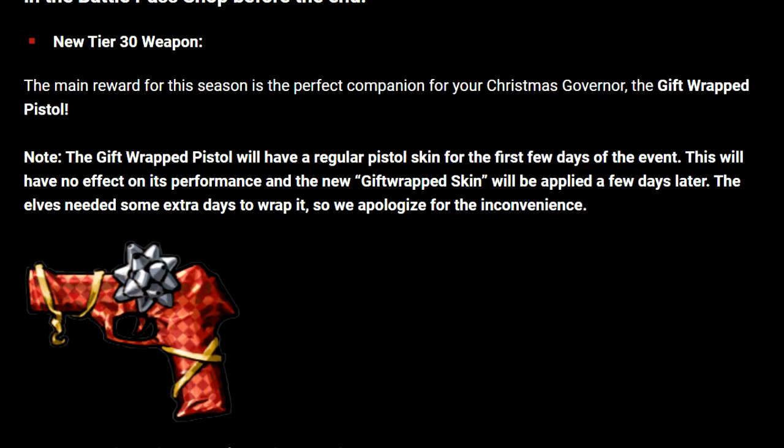There's also a sneak peek at the tier 30 weapon. The main reward for this season is the perfect companion for your Christmas Governor — the Gift Wrapped Pistol. It's noted that the Gift Wrapped Pistol will have a regular pistol skin for the first few days of the event, with no effect on its performance, and the new Gift Wrapped skin will be applied a few days later. The elves needed extra days to wrap it, so they apologize for the inconvenience.